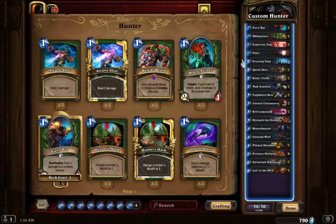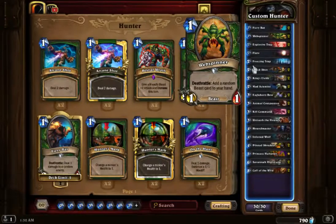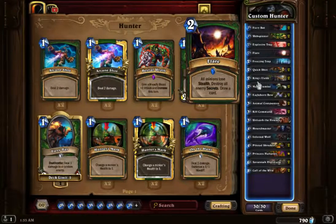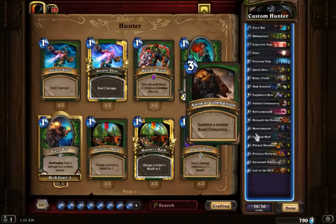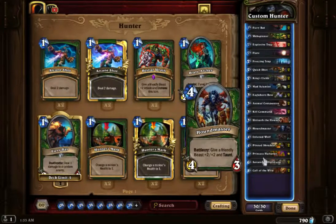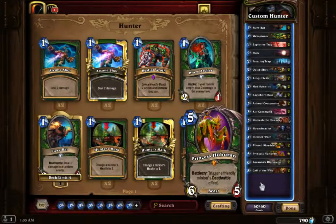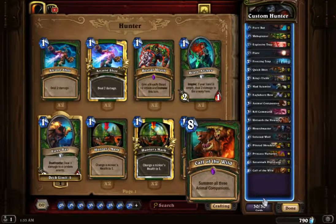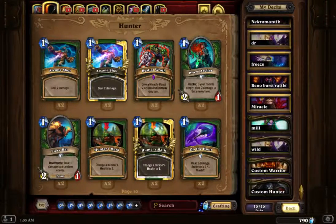So let me share the list: two Web Spinners — not the strongest one-drop but at least it's a one-drop — two Explosive Traps, one Flare if you face a Mage or Secret Paladin, one Freezing Trap, two Quick Shots, two King's Elekks, two Mad Scientists, two Eagle Horn Bows, two Animal Companions, two Kill Commands, one Unleash the Hounds, one Houndmaster, one Infested Wolf, two Piloted Shredders, one Princess Huhuran, two Savannah Highmanes, and two Call of the Wild. That card is broken — super strong, it makes Hunter a lot stronger.